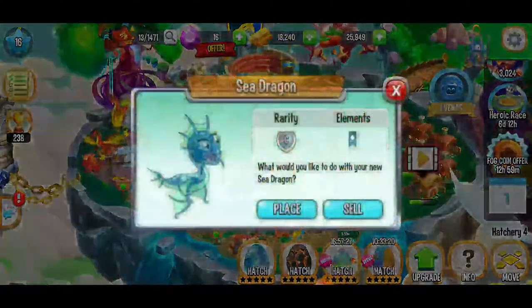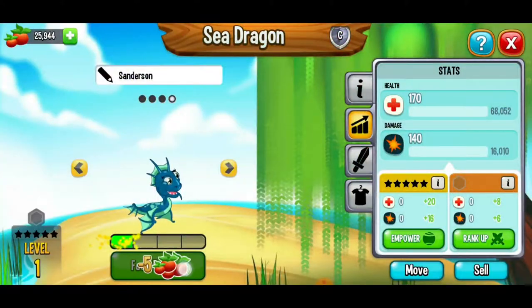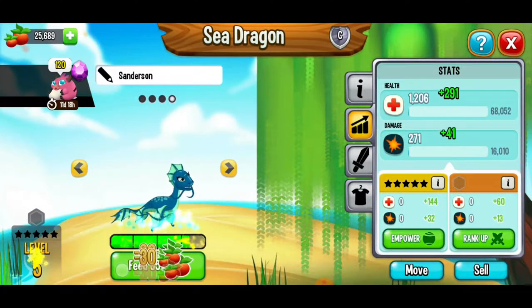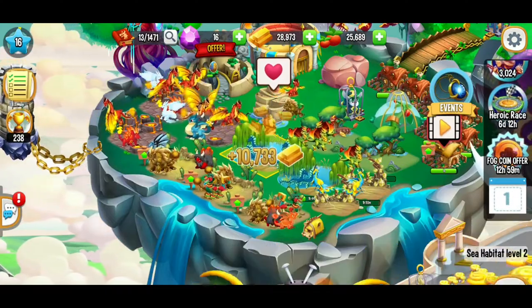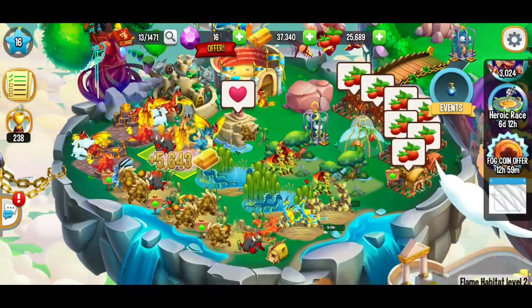We're going to exit that, hatch our sea dragon, and get this dragon to level five. It's getting progressively more and more difficult to get those beetles — it's definitely going to be tricky. Here we've got a decent amount of gold — I like that. We're going to go and collect that gold and see if we can't make another habitat.